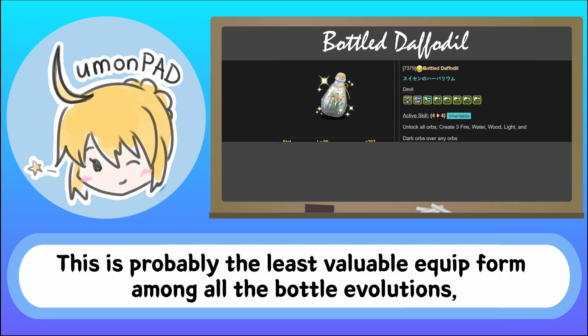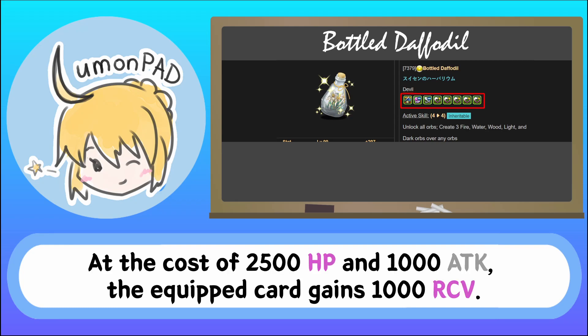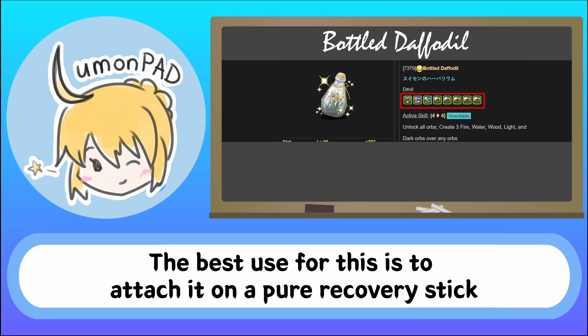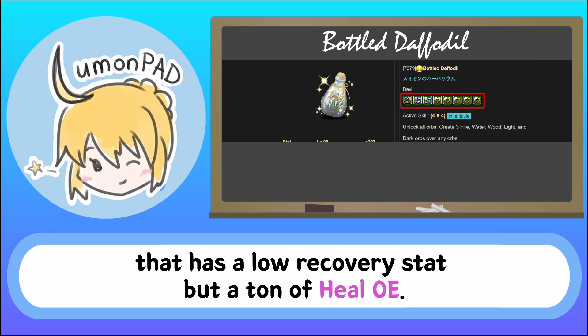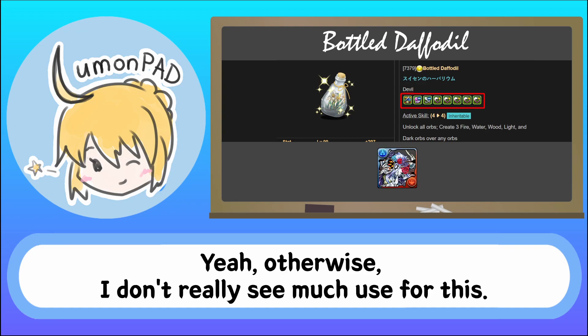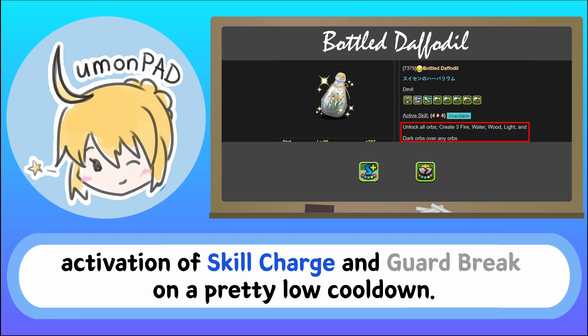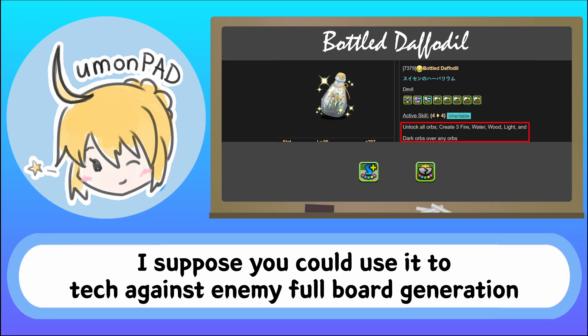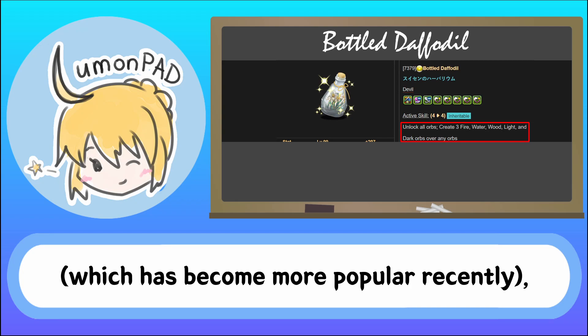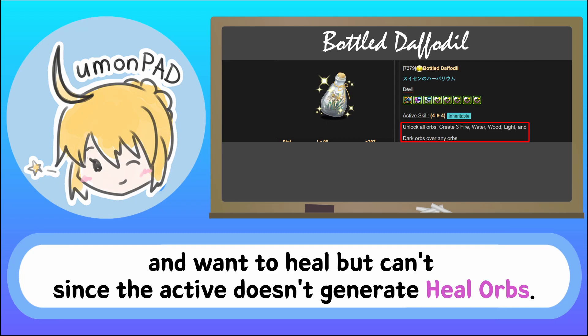Bottled Daffodil. This is probably the least valuable equipment form among all the bottle evolutions, but still has some niche value. At the cost of 2500 HP and 1000 ATK, the equip gains 1000 RCV. The best use for this is to attach it on a pure recovery stick that has a low recovery stat but a ton of heal OE — a low Mel. Otherwise I don't really see much use for this. The active is somewhat interesting in that the orb generation guarantees activation of skill charge and guard break on a pretty low cooldown. You could use it to check against enemy full board generation, which has become more popular recently, but most of the time you also take a lot of preemptive damage and want to heal, but can't since the active doesn't generate heal orbs.